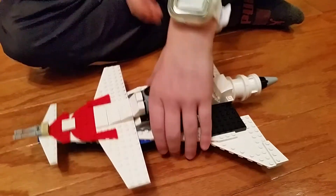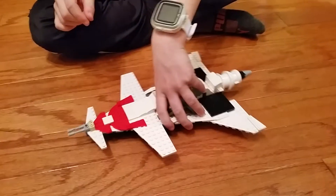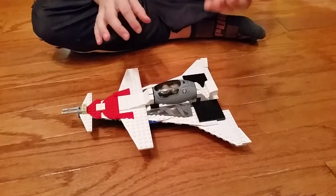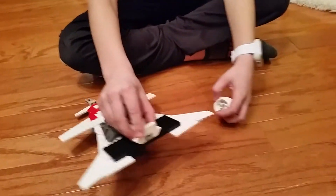The landing pad is this big pad which will make it easy to land, and it doesn't tip that easily. This is the engine with a single stack of Technic bricks and some LEGO that connects into the back right there.